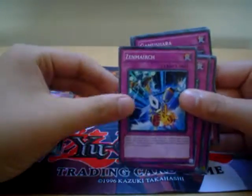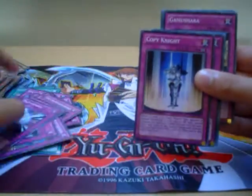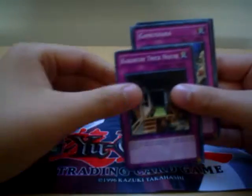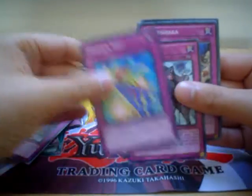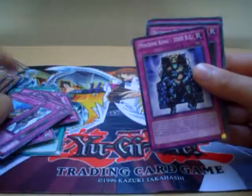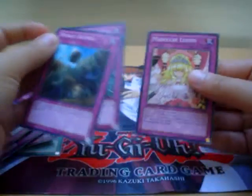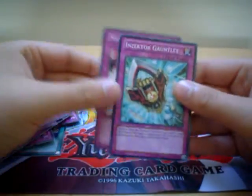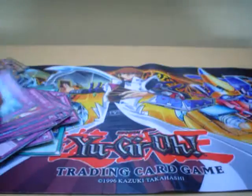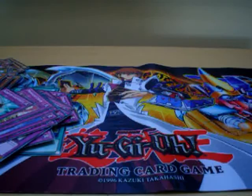Thunder of Swords, that's good. Tiki Curse, Gamushra, Machine — another Machine King there. Nitwit, Outwit, I'm a Dolce, a Lesson and Insecta Gauntlet — that's a good trap card. And I think, yep, that's it.